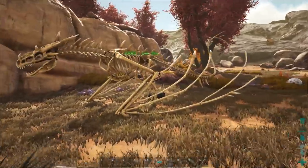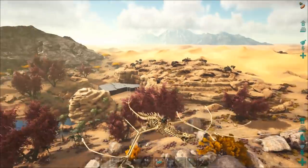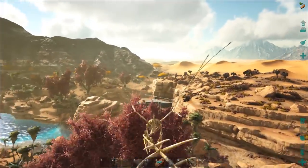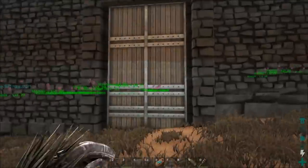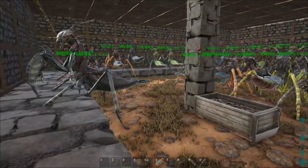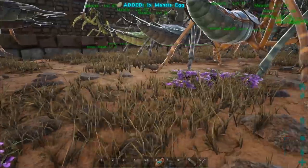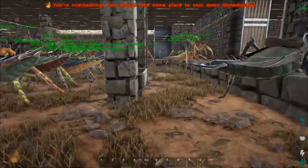I got 5 eggs that time. What you need to do now is get on your wyvern and fly out of the render range of the farm. This is far enough — wait 4 to 5 minutes, then fly back. The egg respawns on a timer, so if you go back sooner you won't get any.